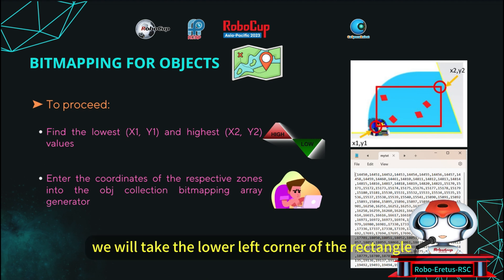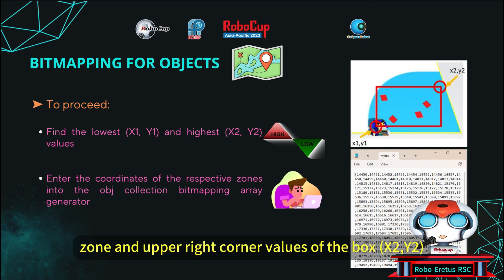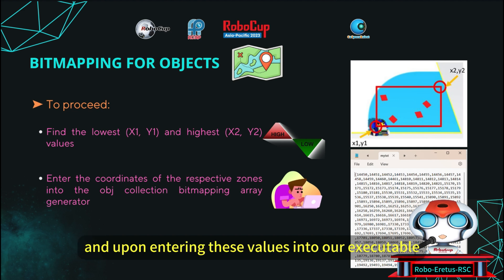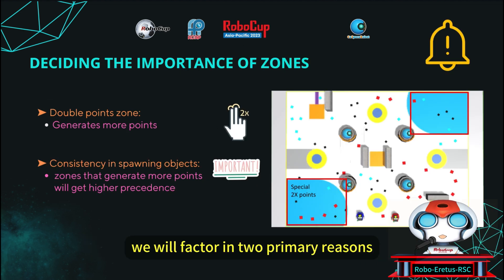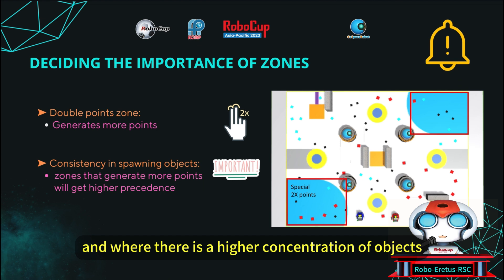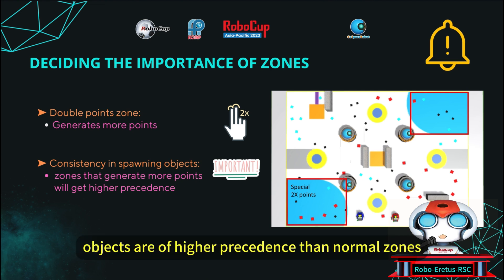We take the lower left corner coordinates of the rectangle box, zone x1 and y1, and the upper right corner values, x2 and y2. These values form a rectangle, and upon entering them into our executable object zoning generator, we get an array output as a text file. When choosing which zones get higher priority, we factor in two primary reasons: whether the zones give double points, and where there is a higher concentration of objects. These zones are then arranged in ascending order of importance. Zones that give more points or consistently generate more objects are of higher precedence than normal zones.